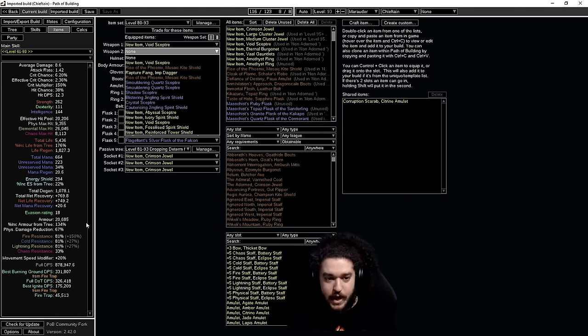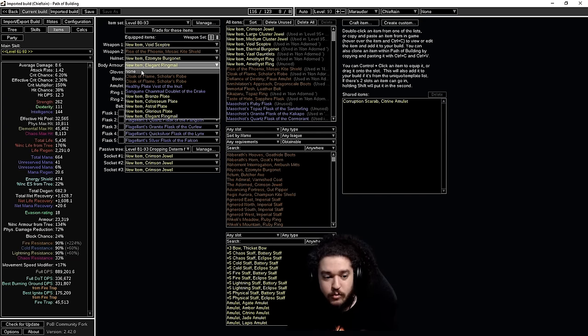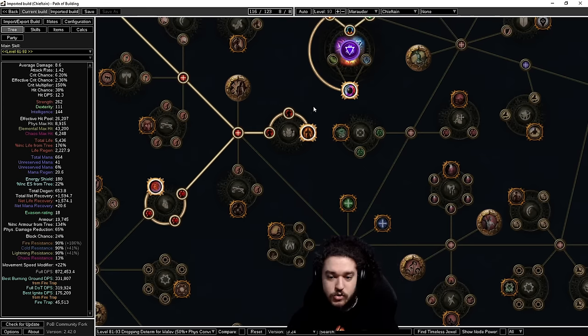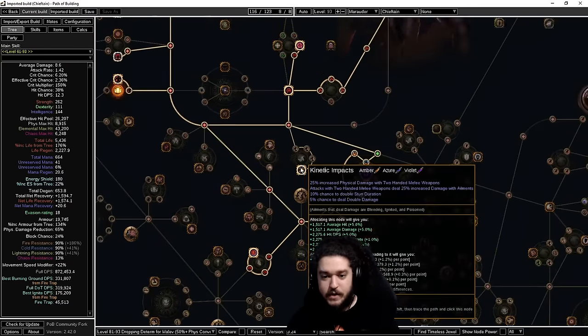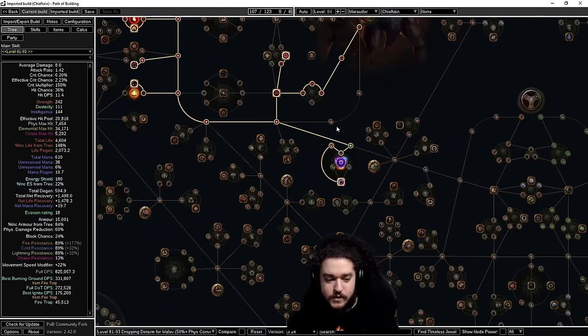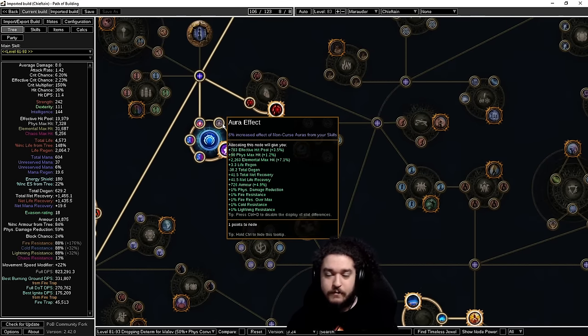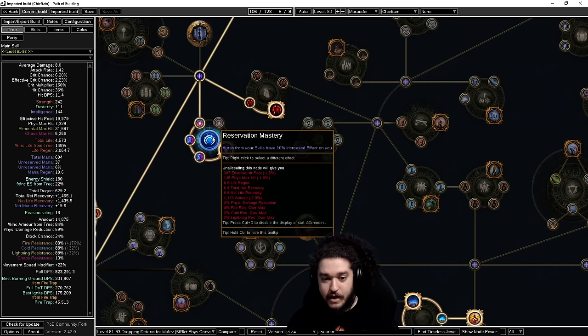Equipping Rise of the Phoenix takes us from 81 to 86, then enabling Purity of Fire brings us to 90. Purity of Fire has breakpoints because we're scaling aura effect — when we scale aura effect, the maximum res also goes up. For a level 20 Purity of Fire you need to take the aura effect mastery and the baby aura effect node. When dropping Soul of Steel for a cluster jewel — that's nine points — notice max res drops to 89 without it.